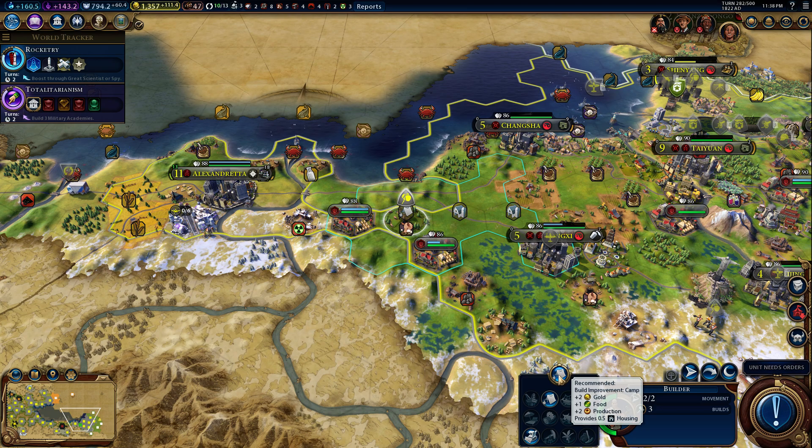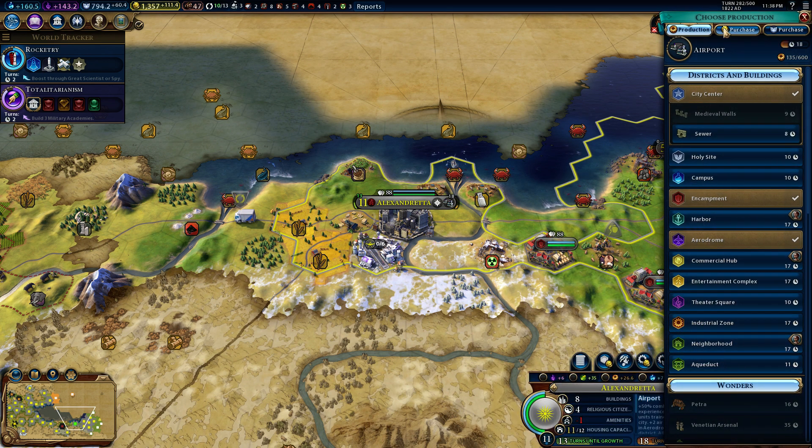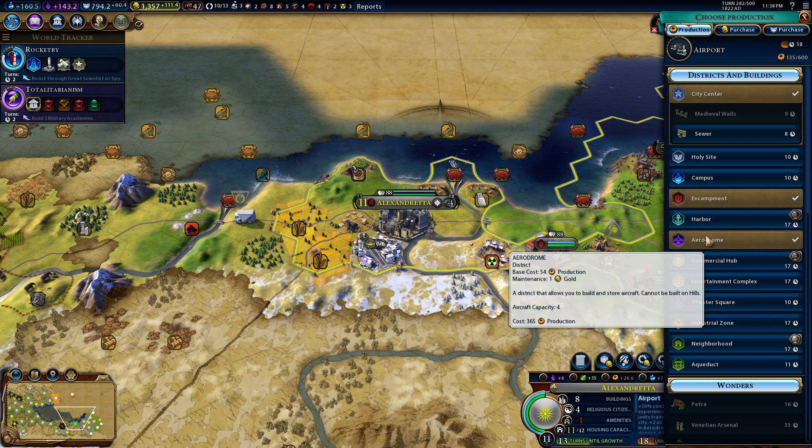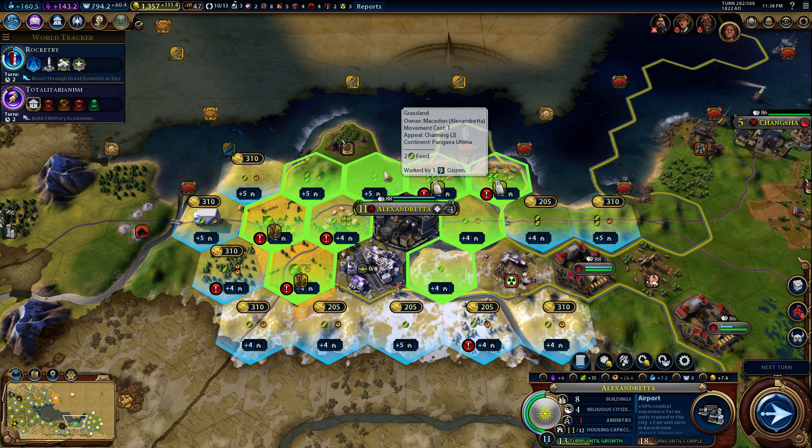Please build a camp there - that might help our amenities a bit. Alexandretta really needs housing. Does your airport give housing? I think we need housing - I think we need a neighborhood before anything. I don't see any plus sixes but I think this here is a fine plus five.